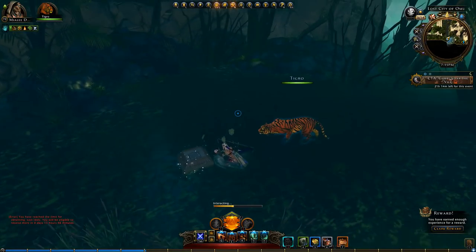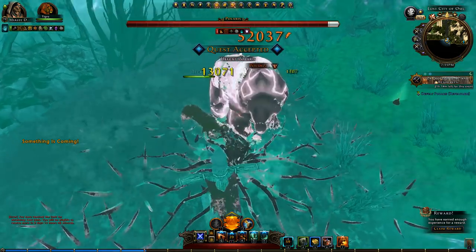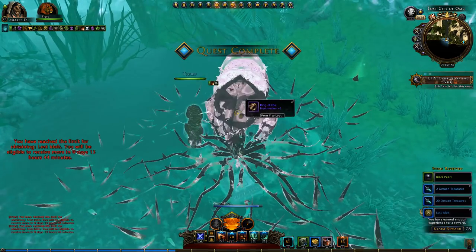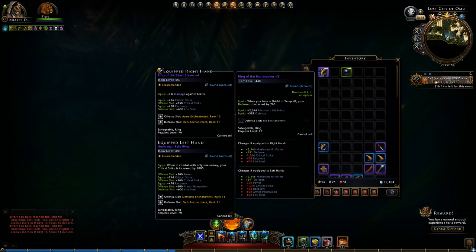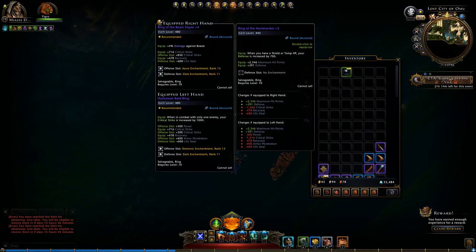So let's do this one more time — it should be pretty simple. Yeah, he definitely doesn't have a lot of health. Ring of the Hurt Marker — hit points and defense. Shield of the temp HP: your defense is increased by 7. Maybe something for a paladin, or actually more for a guardian fighter, but nothing for me.